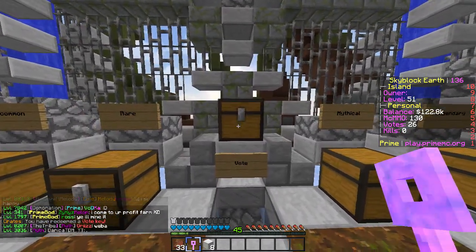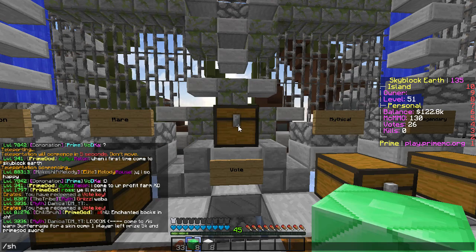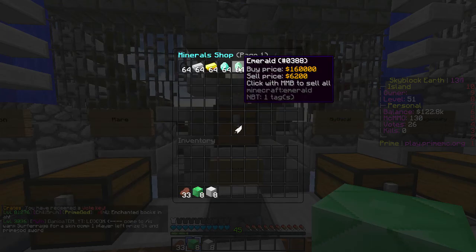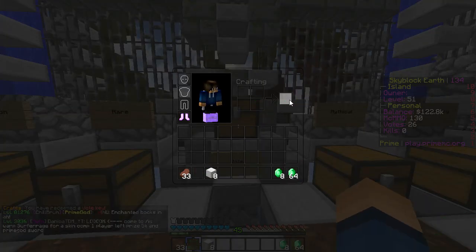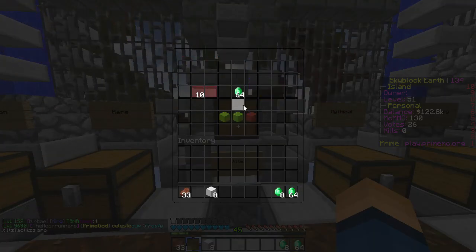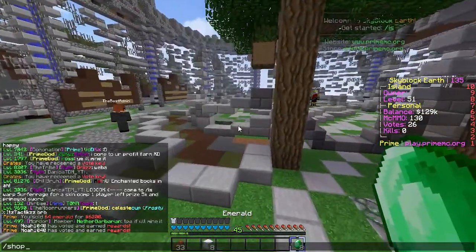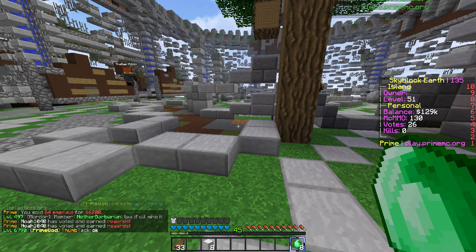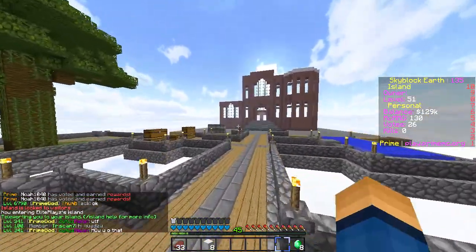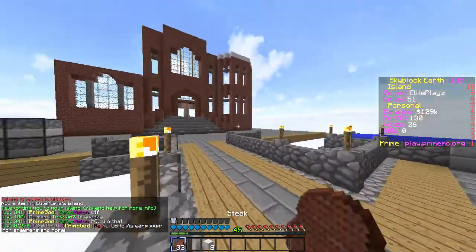Come on, please give us a spawner... Are you serious? Alright, you know what, I'll take that since emeralds can actually sell for a lot. How much can they sell for? Oh yeah, we got some cash coming in. Let's see — sell — 6,000! Okay, that's a decent amount of money. I'll take that. We're up to 129,000 at the moment, which is pretty awesome.